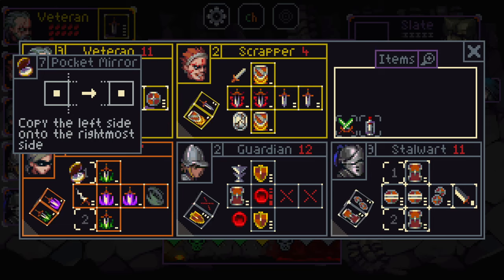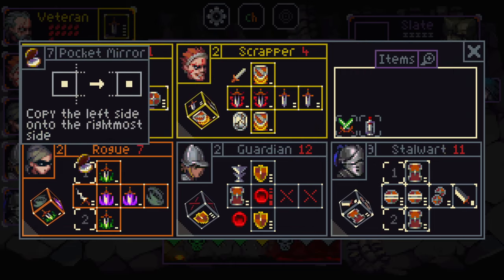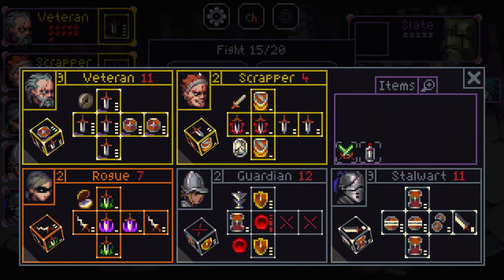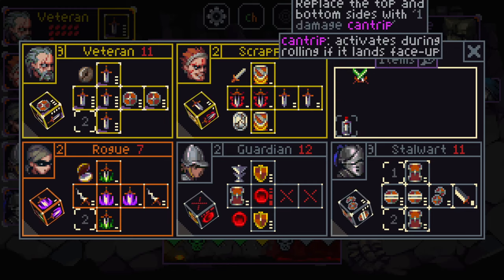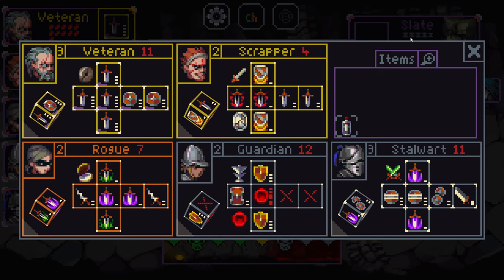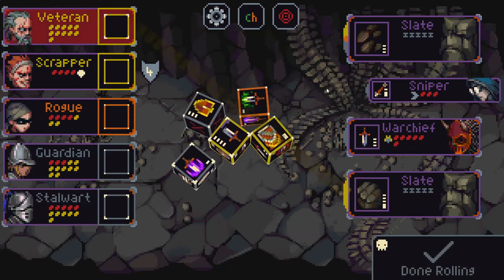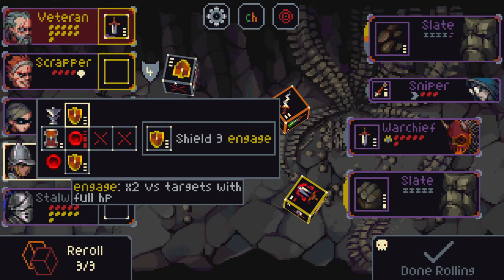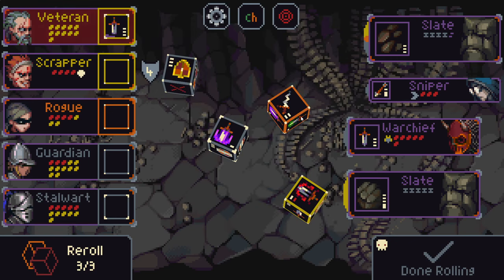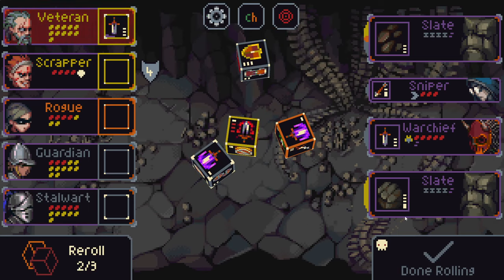Let's go ahead and copy up this damage so we get two cruel sides instead of having the dodge — making an okay use of the dodge but I think it's probably fine. Let's also get the stalwart some one-damage cantrips — that would be very nice against these slates. Let's reroll all of these — we're looking for the cantrip sides because that helps us take out those slates.